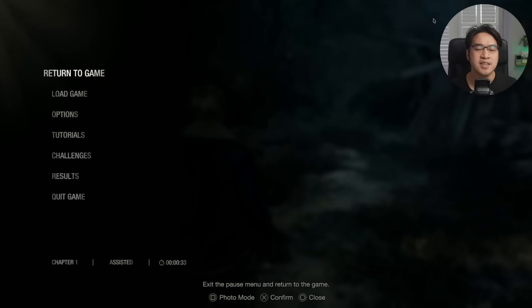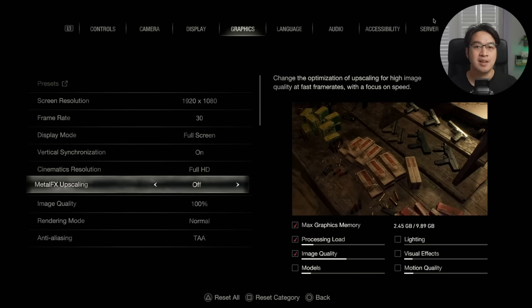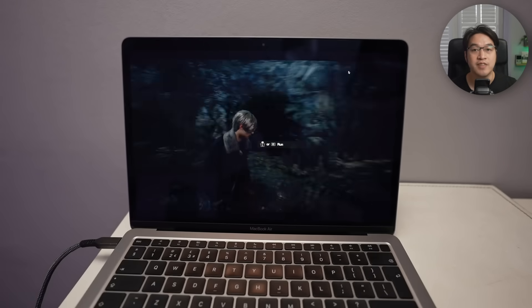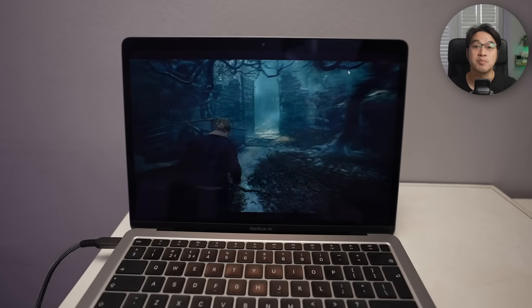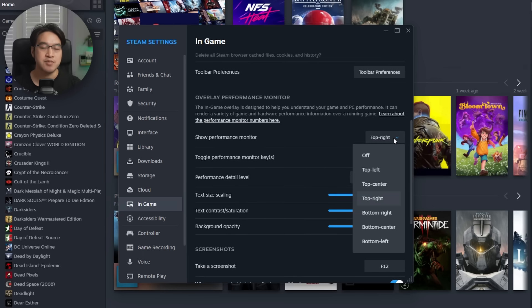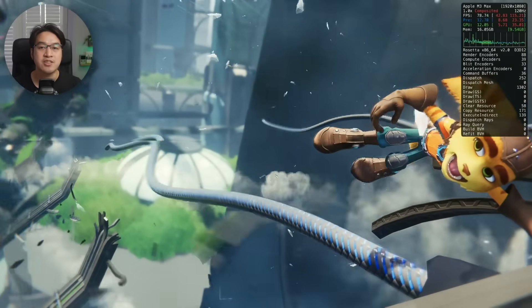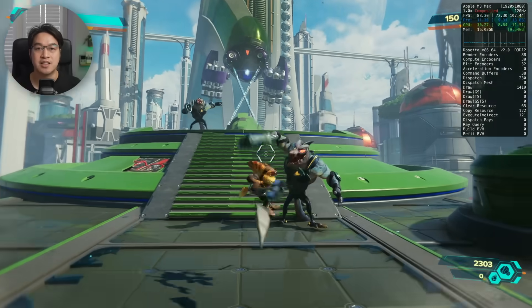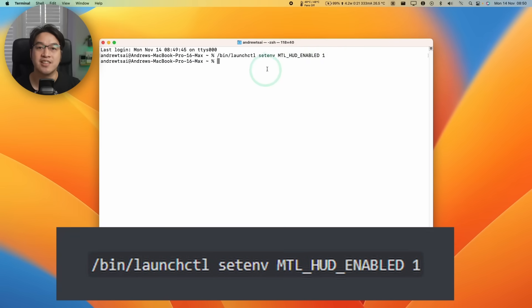Lowering resolution settings is one of the easiest ways to improve frame rates. For example, dropping from the Mac's native resolution to something like 1080p can massively improve performance with very little visual loss. If the game supports it, you can use upscaling — the game renders at a lower resolution and upscales to your Mac's native resolution using something like Metal FX or FSR. Check the game settings to see if those options are available. To check frame rates, use the Steam in-game overlay, or enable the Metal HUD — which tracks FPS analytics in real time for any game using the Metal Graphics API, including those translated via D3D Metal.